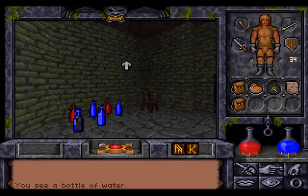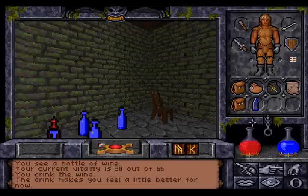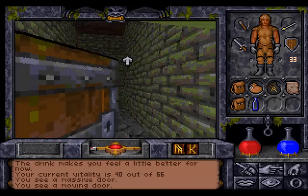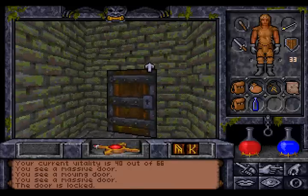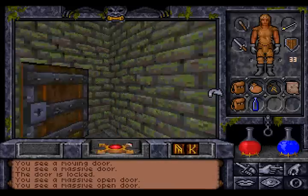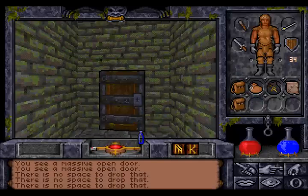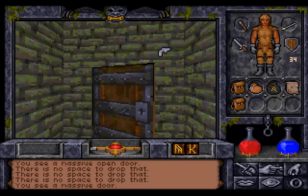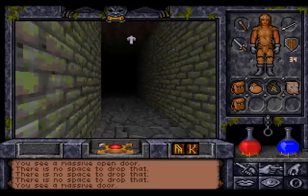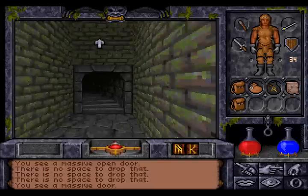So what do we have here? A bottle of water and a bottle of wine — we're going to take that. Maybe it will heal us. Yeah, we got two hit points out of it. Open the massive door — you can't open that massive door because it's locked, but standard procedure is: close that massive door first. Dropping the bottle is not standard procedure. Opening that door is standard procedure — you've got to close the door before you can open the other one.